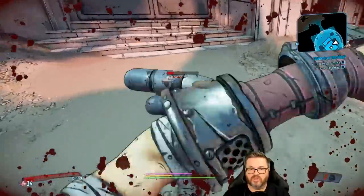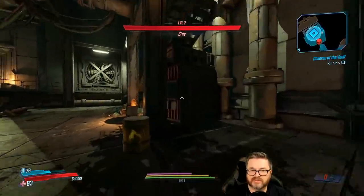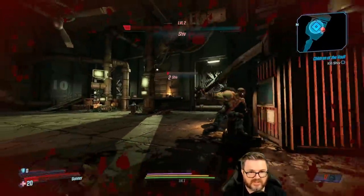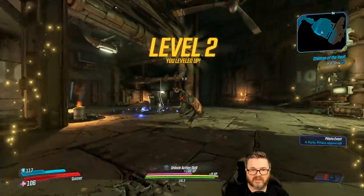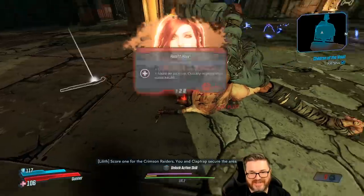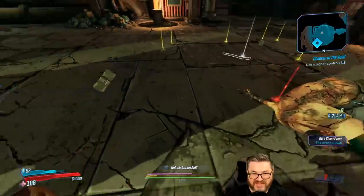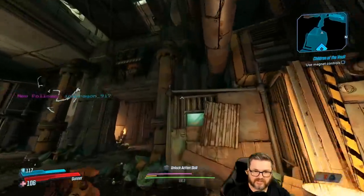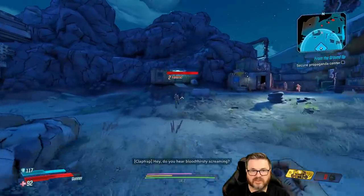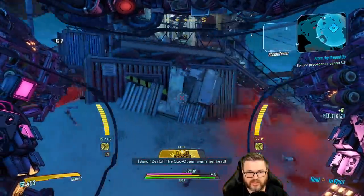Enemies running around puddles, doing ground slams — okay that didn't help too much. One enemy doing a break dance, his little arm stuck underneath his body. I learned this shortcut from my friend, jump here, jump here, fall down, and go the long way. No grenades right now but good news — I do have Iron Bear.